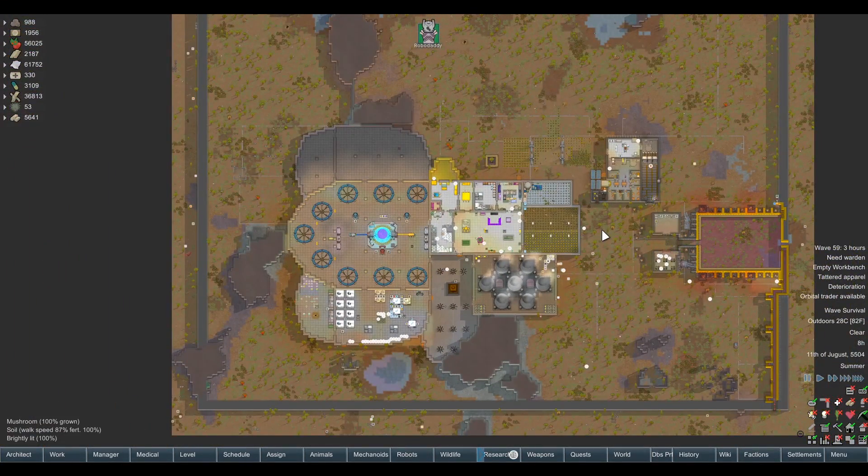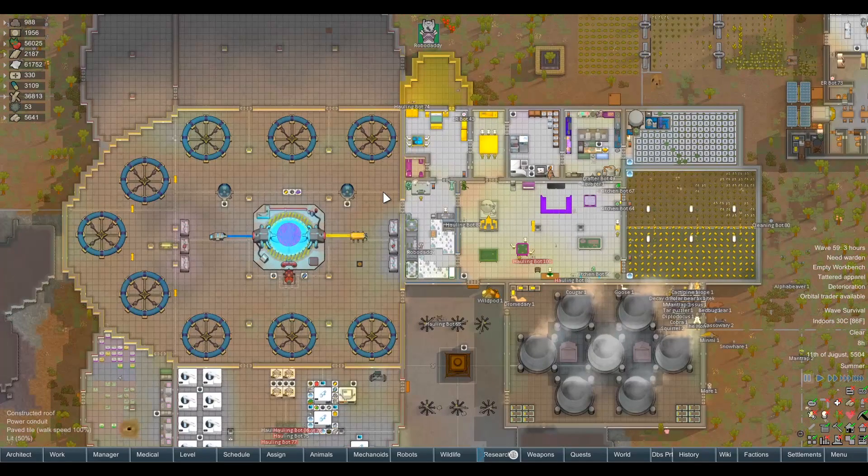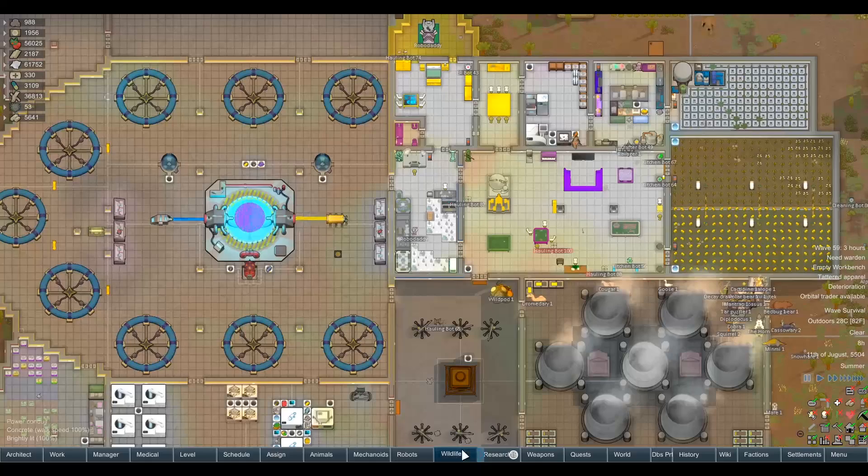Since yesterday, I basically let about four days in-game tick over. We've only got three hours. I wanted to tackle all of that research. A couple of episodes ago I queued up all the research that was important, then yesterday I undid that because we wanted to get the Glitternet stuff done first. Now I've put all that research back on since we dealt with the Glitternet stuff.